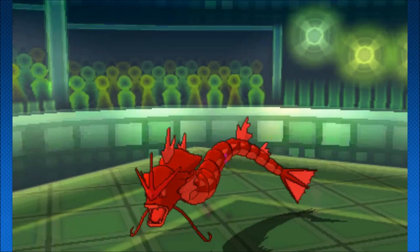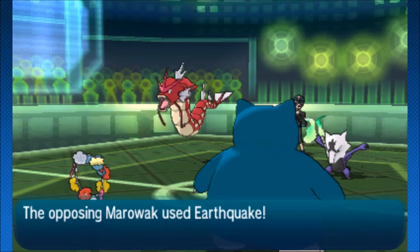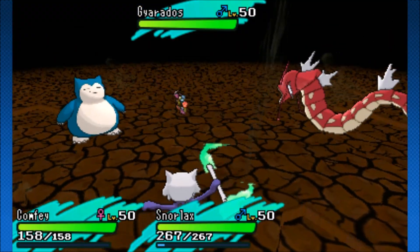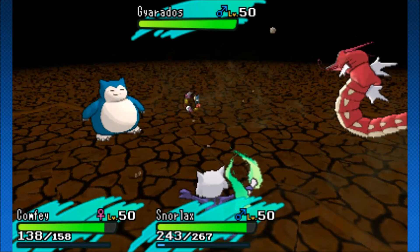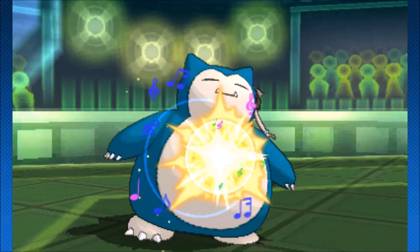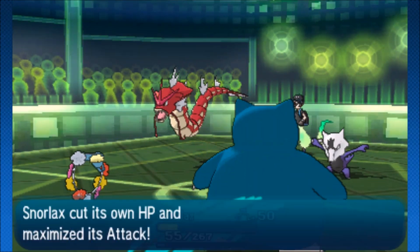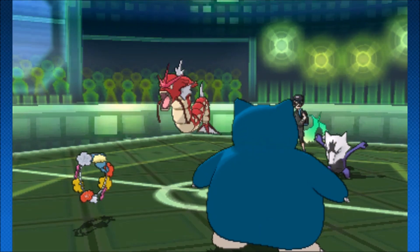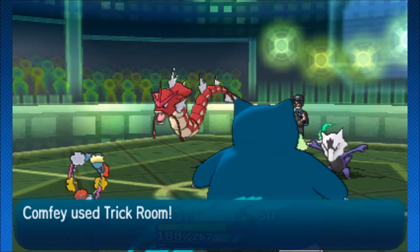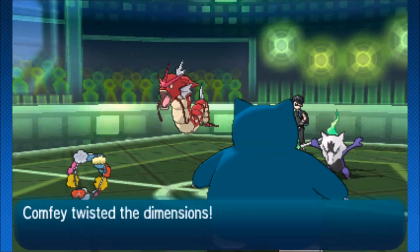Gyarados is going to use Dragon Dance to set up, but we're going to see if our setup turns out to be a little better. Marowak is going straight for Earthquake. Comfey - no Triage right there. And then Snorlax is just going to take that hit. Snorlax just survives it and goes for the Belly Drum anyway, taking that risk. There's some kind of setup and then that will be into the Citrus Berry. Figgy Berry - we're already seeing it! And then Comfey has Trick Room set up.